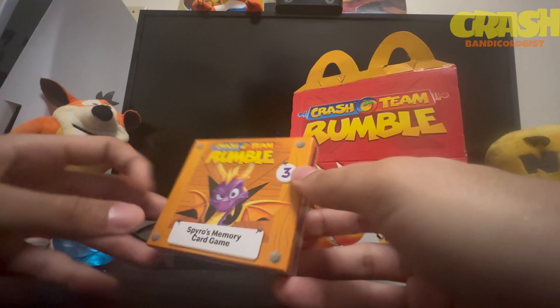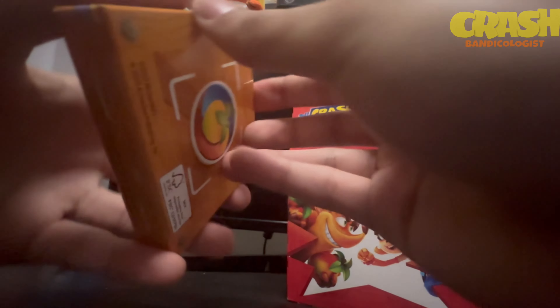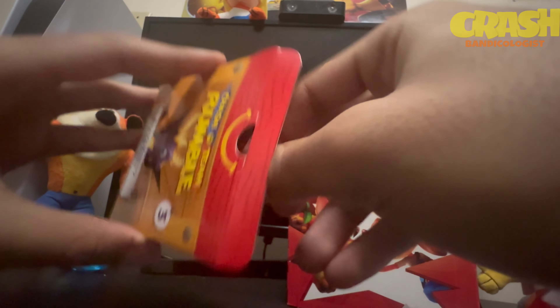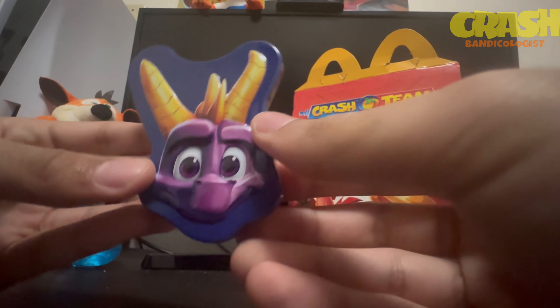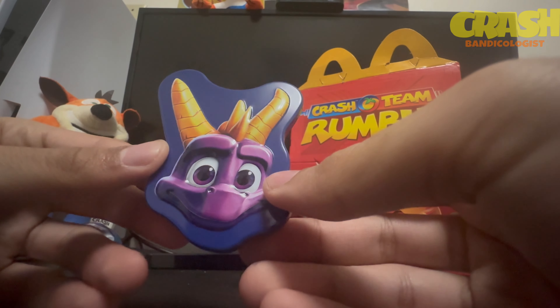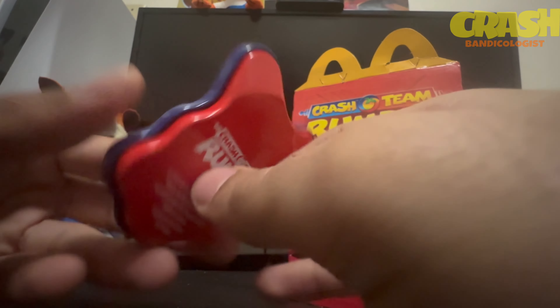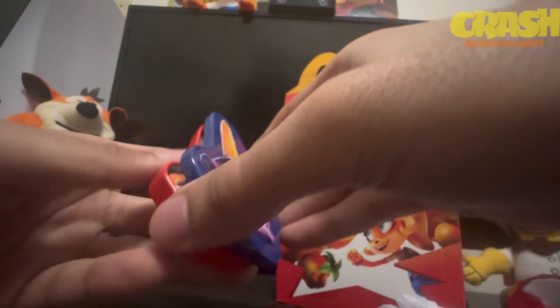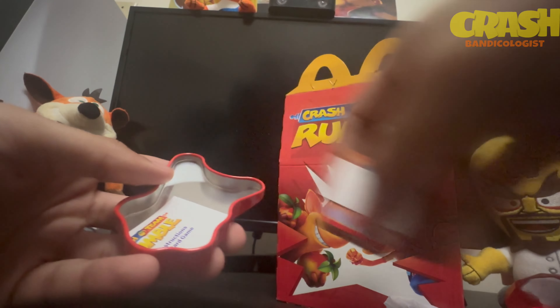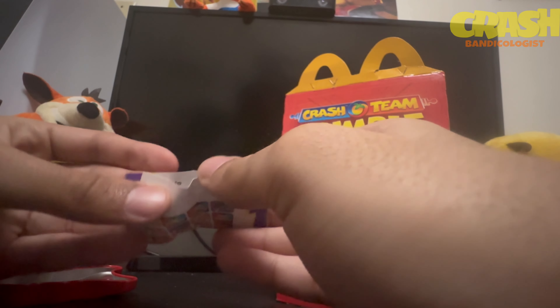Next up: Spyro's Memory Card Game. I'm pretty sure it's like Crash's memory card game but with Spyro. It comes in a steel tin with Spyro's face on it instead of Crash's, and also shows Crash Team Rumble branding. The rules are exactly the same — number of players one through two, shuffle the cards face down, youngest player goes first.